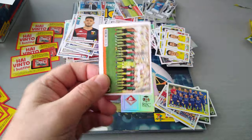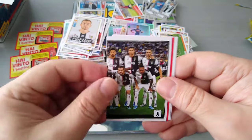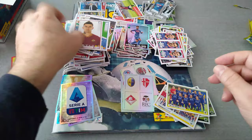Last packet, guys — 60 packets opened on the channel in one video. Venezia second division, Parma, Juve — we got this one, no win. Napoli, second division. And the last player is Pirotti for Roma — and that's the box, guys. 60 packets open from the new Calciatore Serie A sticker collection. Beautiful.